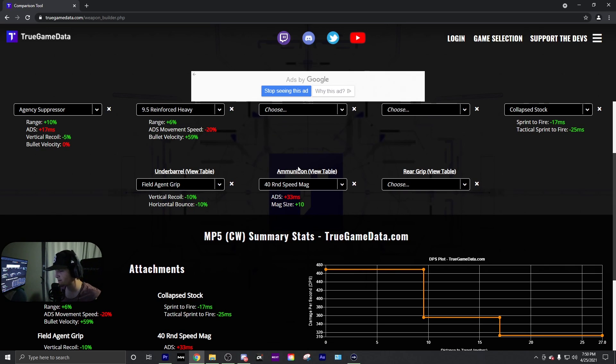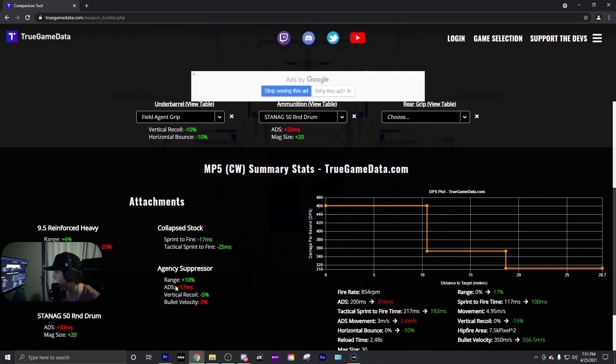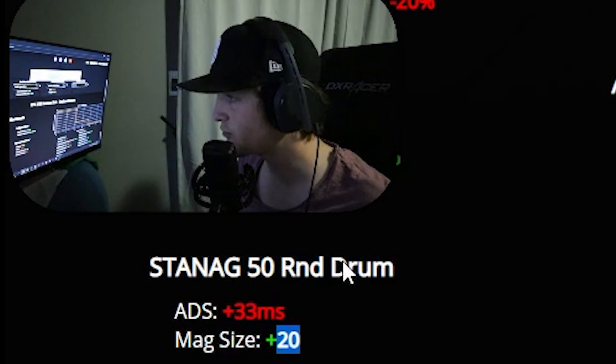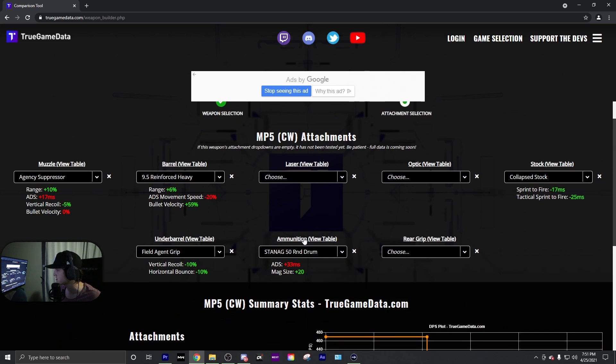I don't know if this is something they change — they do change attachment stuff all the time — but one thing I noticed: if you go down to the 40 round speed mag, that's what I recommend, and many others recommend it as well. However, the standing 50 round mag is actually the same, but you get 10 more in the magazine. It's called a speed mag but there's no change to your actual stats. The only thing that changes with the 40 round speed mag is the increase in mag size, so I'm going to recommend you use the 50 round instead. That's the money build for this gun.